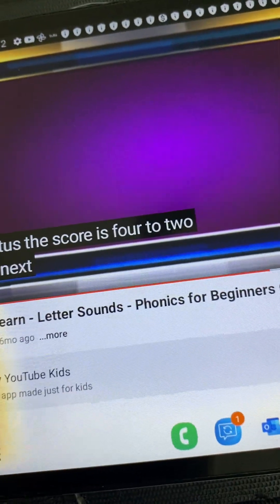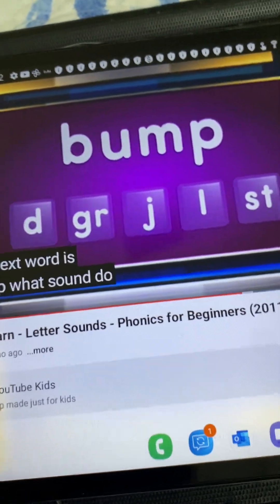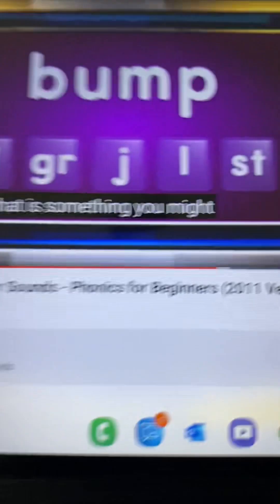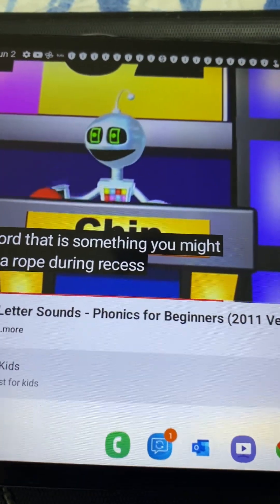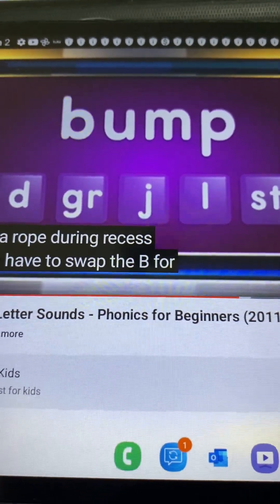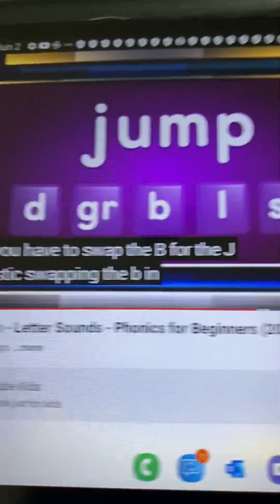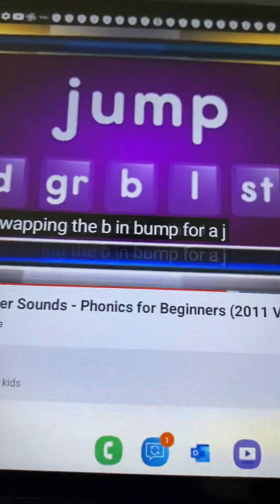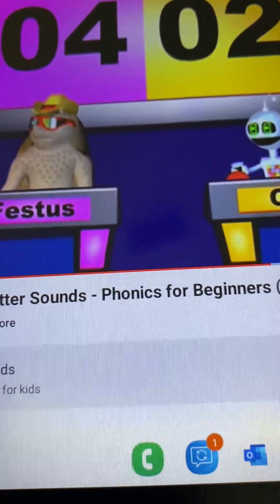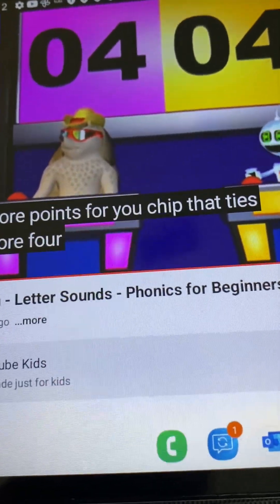The next word is... Bump. What sound do you need to swap to get a word that is something you might do with a rope during recess? Chip? You have to swap the B for the J. Fantastic! Swapping the B in bump for a J makes the word jump. Two more points for you, Chip. That ties the score — four to four.